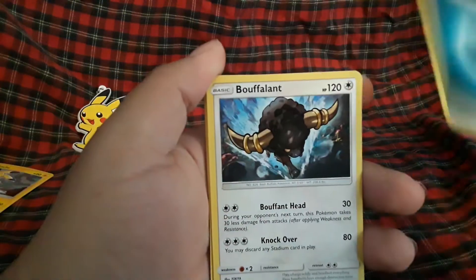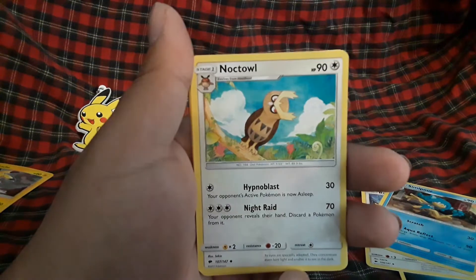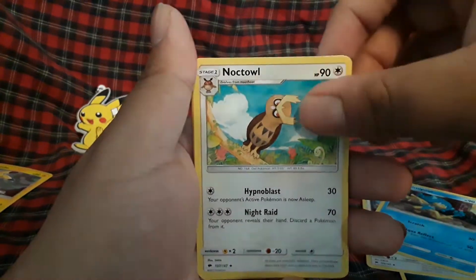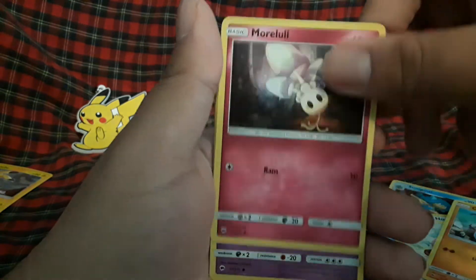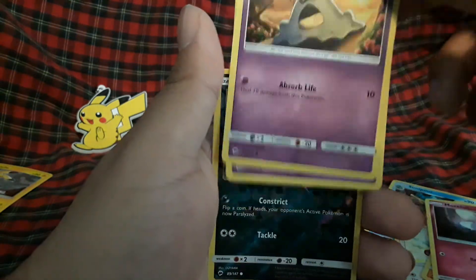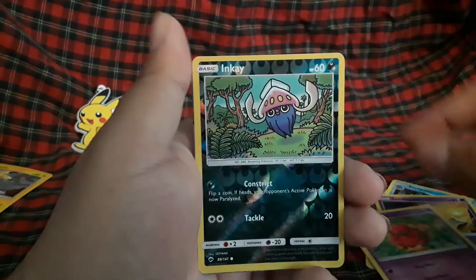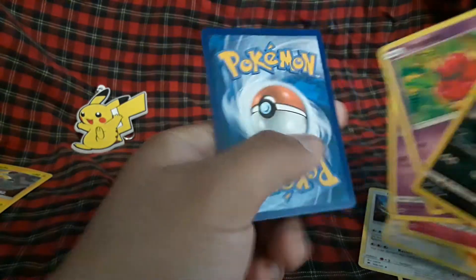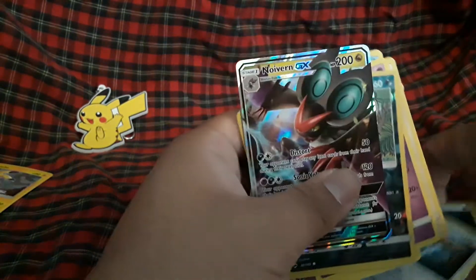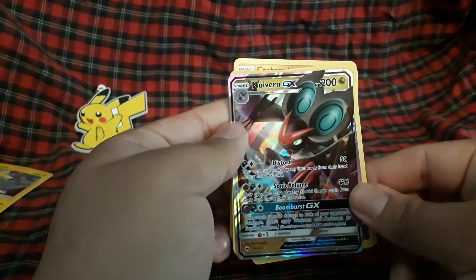I see something — dark energy, Buffalant, semi-poor. Knocked out Stufful, Crabrawler, Sandygast. There's Venipede ink reverse, and we have a Noivern GX. Like I said, Burning Shadows only gives me nothing but regular GX's or full art GX's — no rainbow rares.